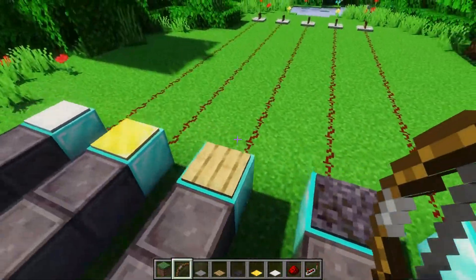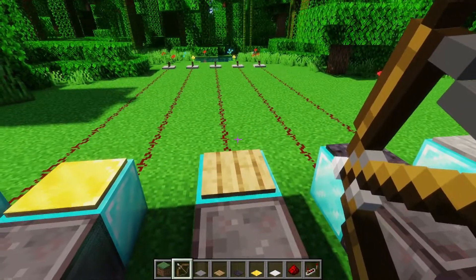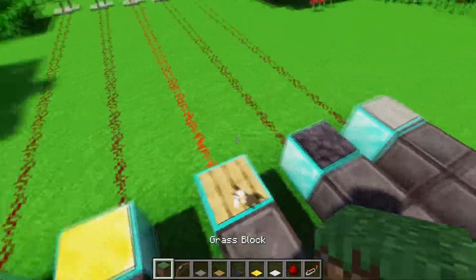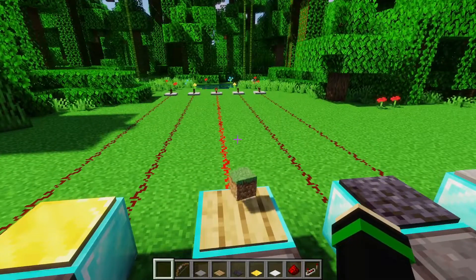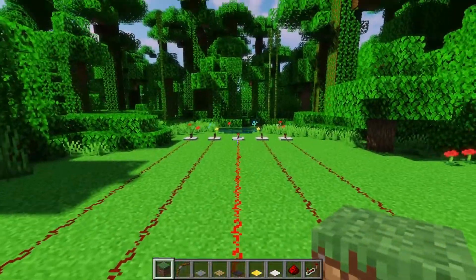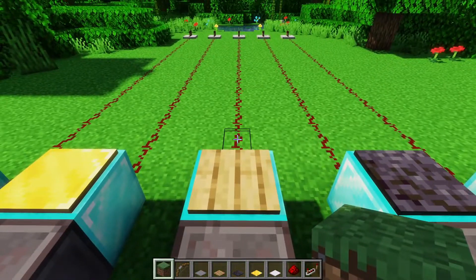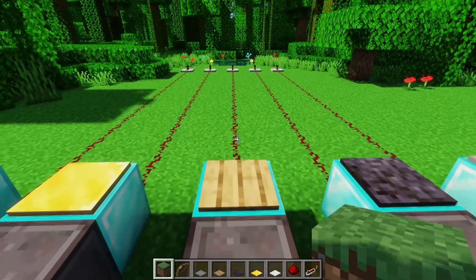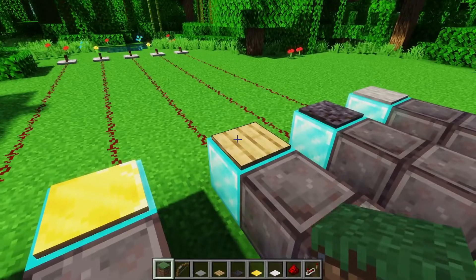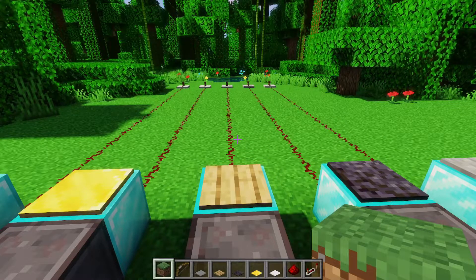This is contrary to the wood pressure plates, which can get powered by all entities except for thrown eggs and snowballs. So we can do it with an arrow, we can do it with item entities. When the wooden pressure plate is powered, just like the stone pressure plates, it outputs a signal strength of 15, which is the maximum — zero if it's off. The wood pressure plate essentially gets powered by everything and maxes out the signal strength, so it's a good overall one to use unless you specifically don't want items interacting with your stuff.